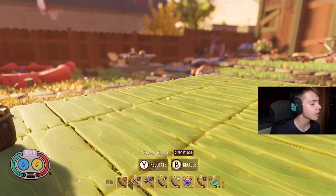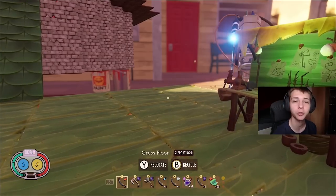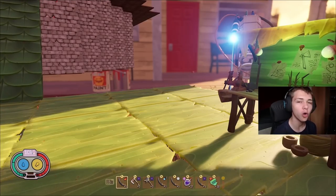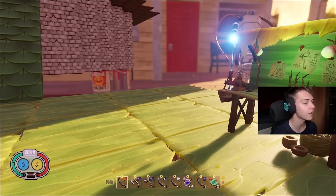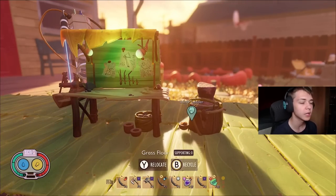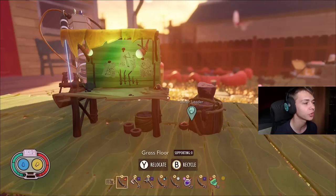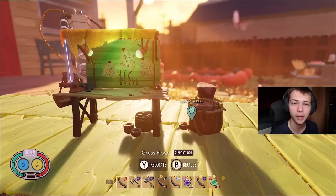What's up guys, it's Paralyzer here and today I'm going to be showing you what I believe to be the best build currently in Grounded 1.2.5. Obviously there's not going to be another update for a while so I thought why not show you what I think is currently the best build. Now this is for going around the backyard exploring — it isn't for any particular boss or any particular situation, it's kind of just if you're running around and you want to kill stuff quickly.